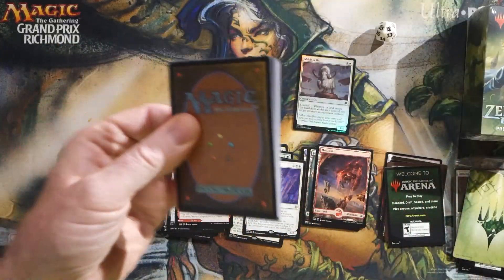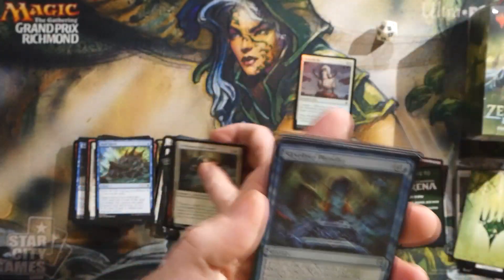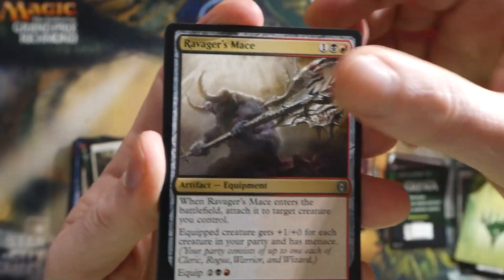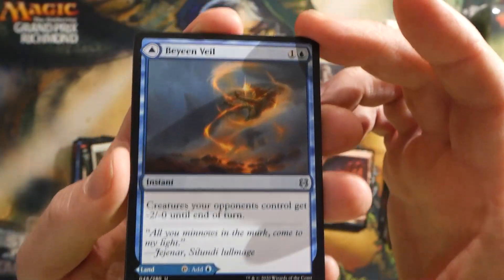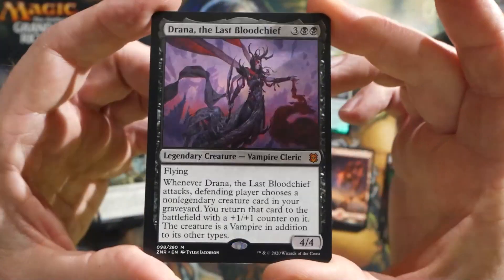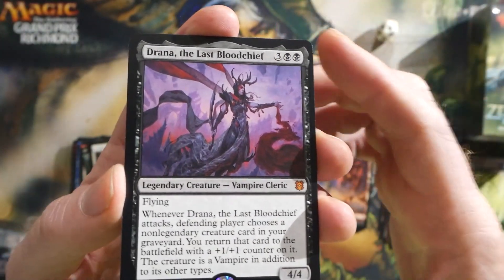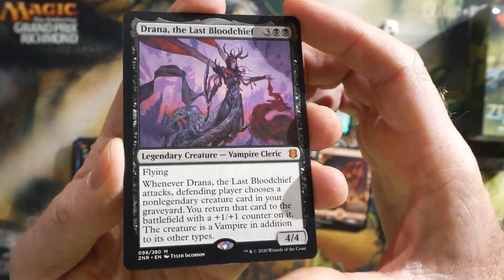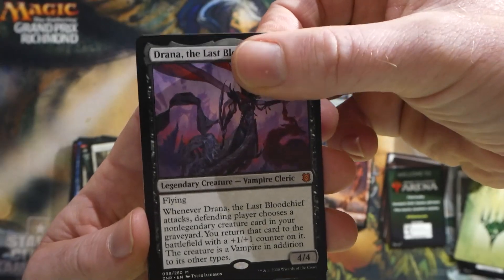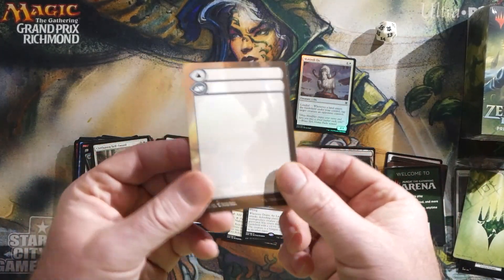Last pack, first kit. So we got a Skyclave Plunderer, a Ravager's Mace — equipment is definitely also a running theme in this set — and then we got a Bean Veil. Our mythic is Drana, the Last Bloodchief. This thing is really awesome, would be really good in a pre-release or any sort of limited environment. Five mana, a legendary vampire cleric, flying 4/4. When it attacks, the defending player chooses a non-legendary creature card in your graveyard — you return that to the battlefield with a +1/+1 counter on it, and it's a vampire in addition to its other types. And then we got a Swamp and another card representer token.